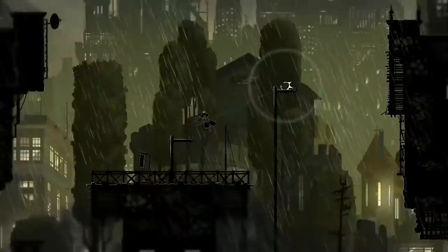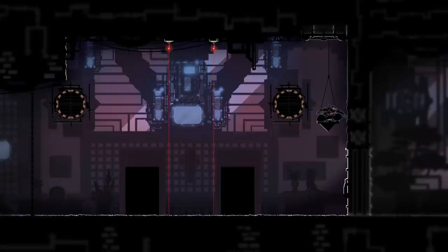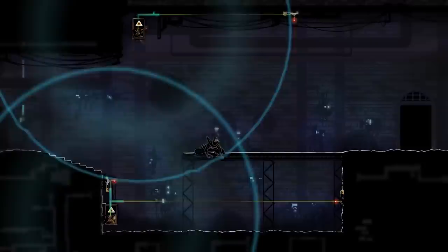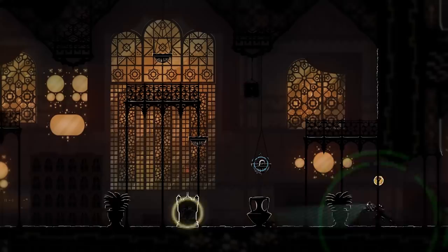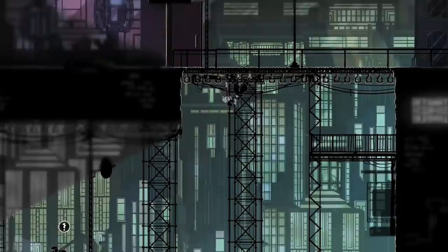Mark of the Ninja is so fun and rewarding it makes you wonder, why haven't we gotten more ninja games? Similar to other stealth games like Hitman or Dishonored, it encourages you to tackle levels however you want with a collection of moves and gadgets that let you approach challenges from multiple angles. You can go on a quiet yet murderous rampage, or slip by more peacefully. You can even use the shadows to strike fear into your enemies. If stealth is your thing, put on your face mask and grab your smoke bombs — it's time to get sneaky.